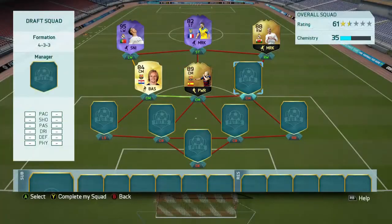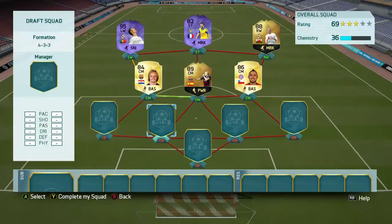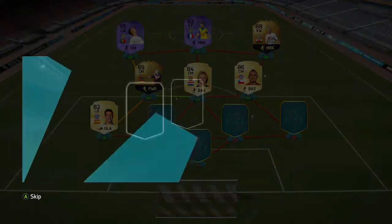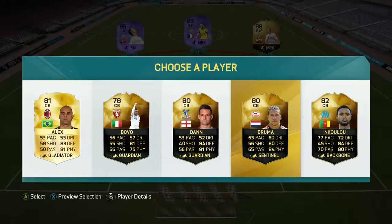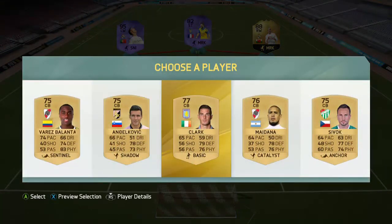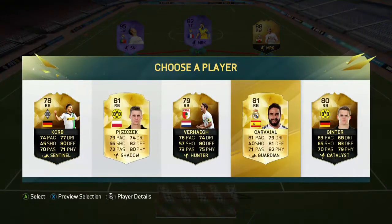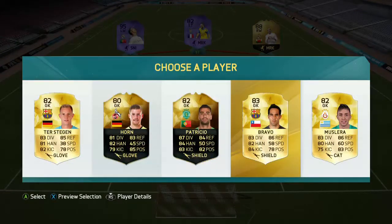First centre mid: Rakitic. Second centre mid: Toni Kroos. Iniesta as well. We've had Vidal twice now so we'll take him. Give me a decent left back - there's Pillar Quetta. We'll get some chemistry if we swap them across. They're all bad - Kulu is probably the best option. Next pick is Kavahal. And the keeper is going to be - Bravo, we'll go for Bravo.